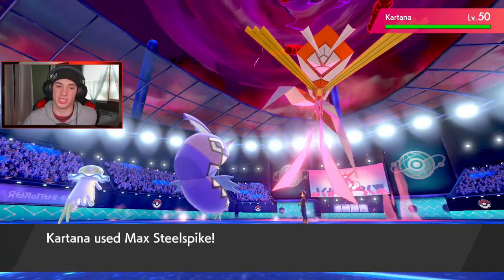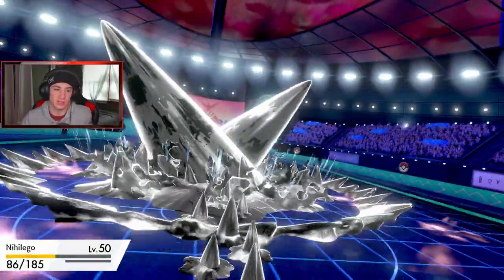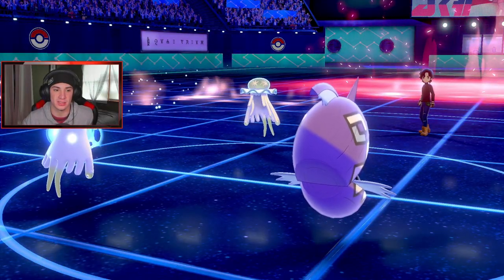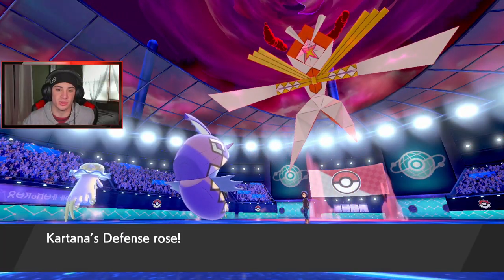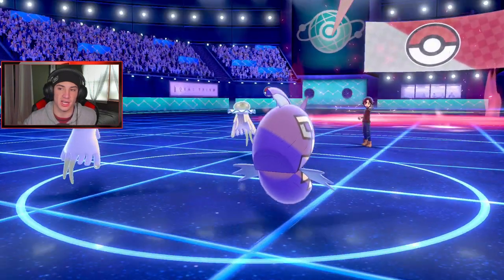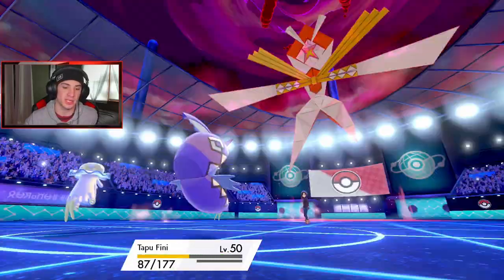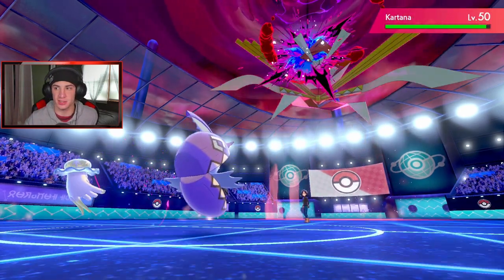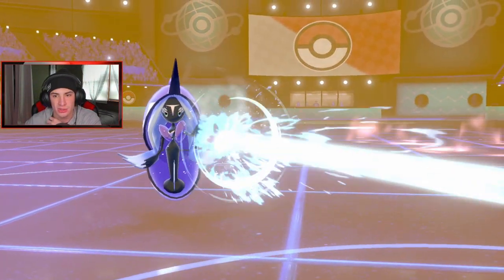He goes for a Steel Spike on Nihilego — still on the Sash, just dandy. He's gonna get a defensive boost here. All my Zapdos in the back — let's get it. Defensive boost all day. A little bit of special attack drop here, and he's gonna go for a Sludge Bomb over on Tapu Fini — yes sir, Tapu Fini should be able to eat it. The Sludge Bomb does a little bit of damage and Tapu Fini can do some damage back onto Nihilego.